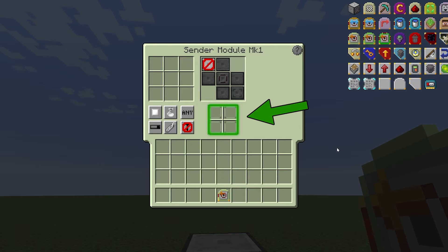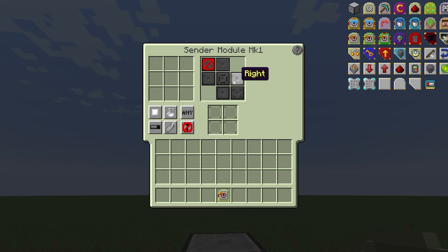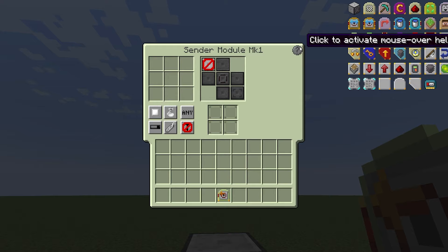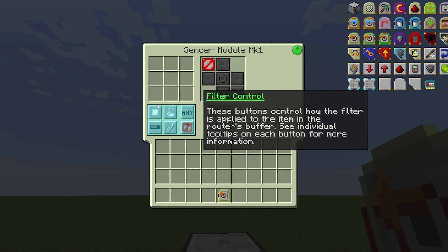Up here are our direction options. Some modules are direction-based, meaning they'll only work in a specific direction, and this GUI allows you to control which direction that will be relative to the router. We'll go over the modules individually so you'll understand why or how a module can be directional. And don't forget — there is a question mark in the corner on every module; click that and it will give you a brief description of what all the buttons and switches do.